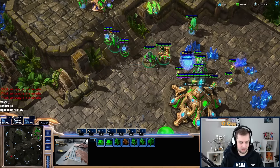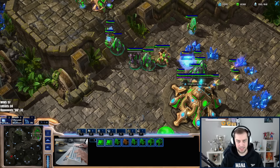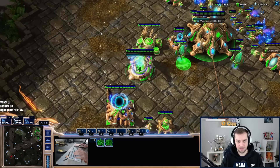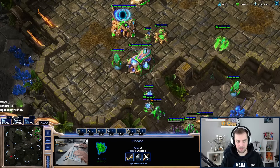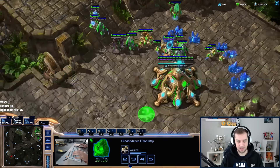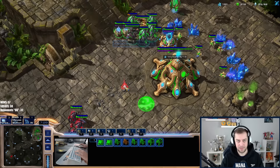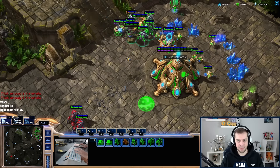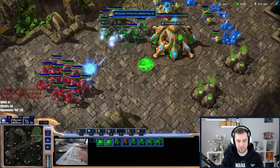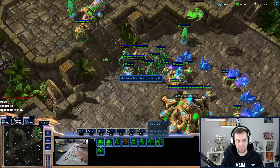Most importantly, save the immortal. I'm going to make a hallucination to get him to attack the immortal if possible. He might blink in on top of it. I need to chrono boost this guy. Okay — he's going to blink on top of it, isn't he? He's waiting for blink, for sure he is. There's no other way.